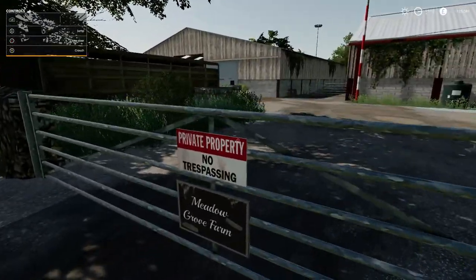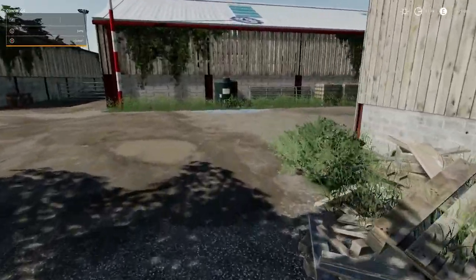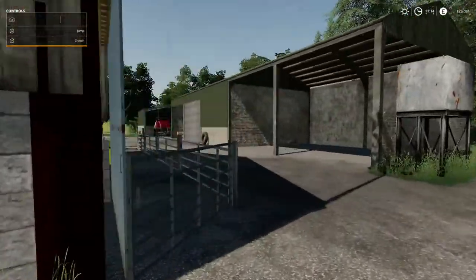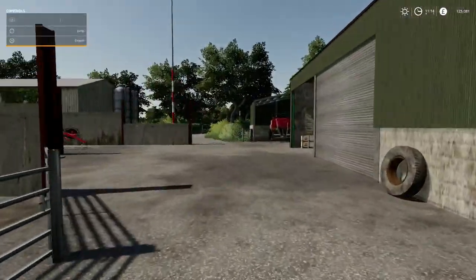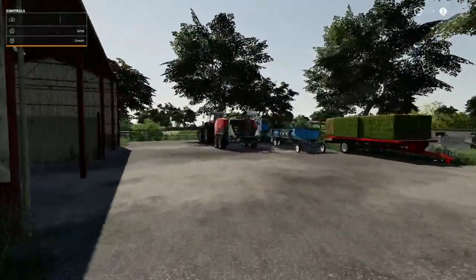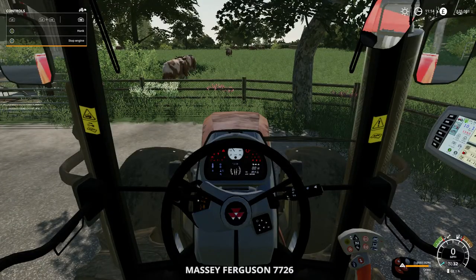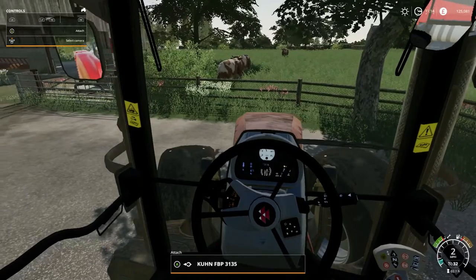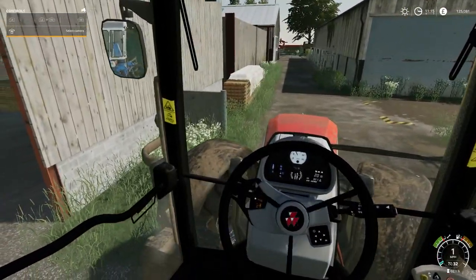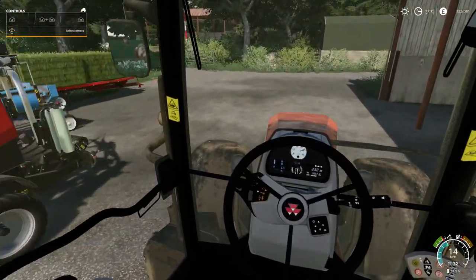So we're going to collect bales up today. We'll probably bring it through this way - we're going to need the Massey Ferguson of course, so we'll run around and go grab that. Somewhere here - where did we leave it? Ah, there it is on the bale wrapper of course. Drop that off there, could go straight through there, but head on round.